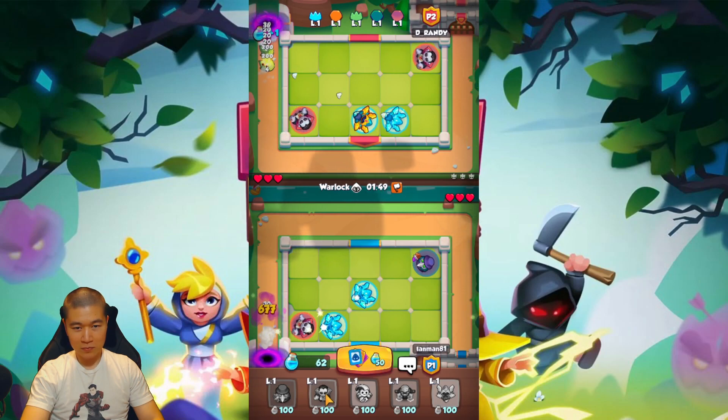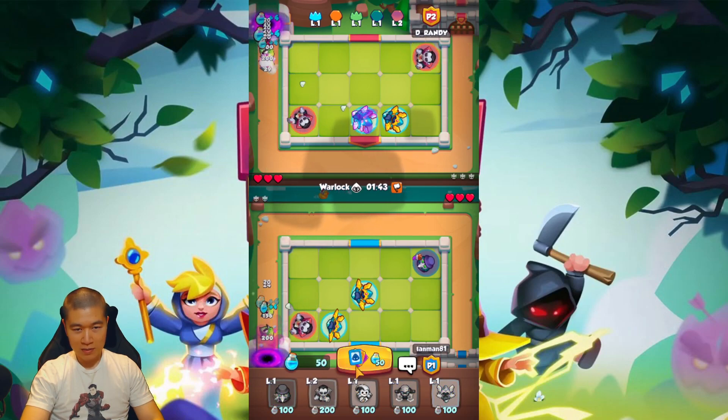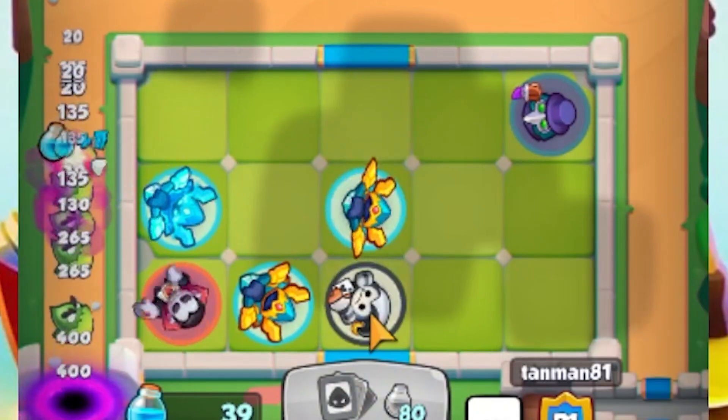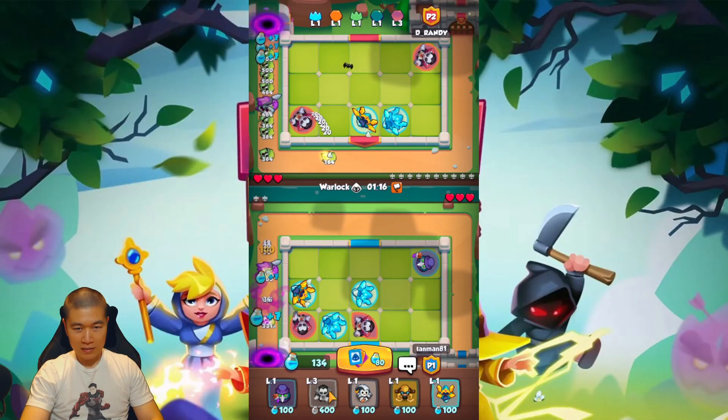Since our opponent has two Vampires, he'll scale a bit quicker, so we have to be kind of lucky to roll a second Vampire soon. We're gonna level up our Vampire once, get it up to level three, and then try to get our second one. Gotta get a bit lucky here — yes! Okay, we got it.